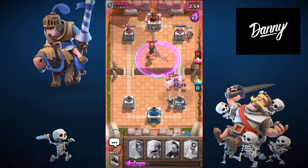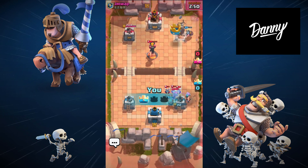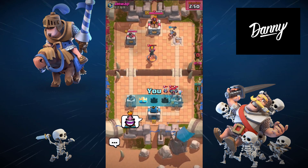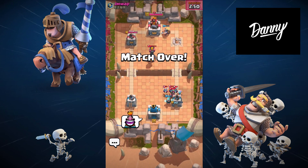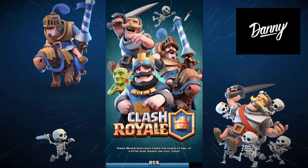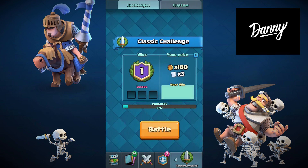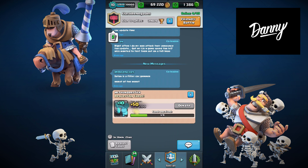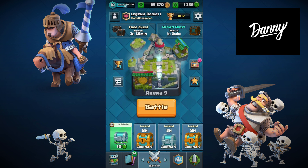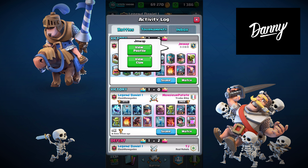Just log all this stuff right here — Miner again on the tower. We won with an all-legendary deck against an opponent! Oh man, that deserves a like! That is insane — we just won using an all-legendary deck against a guy running a regular deck with a Giant. All legendary cards and I just beat this guy!